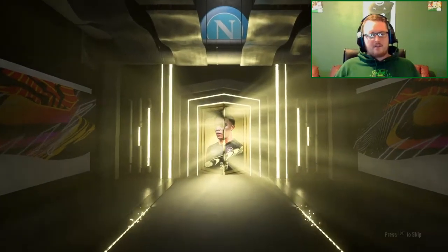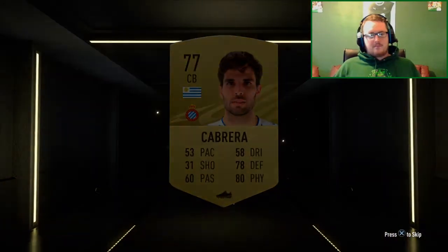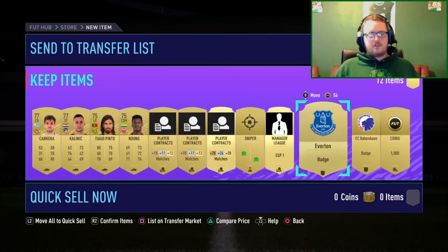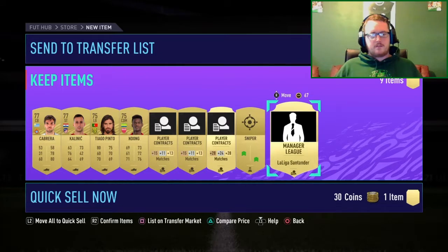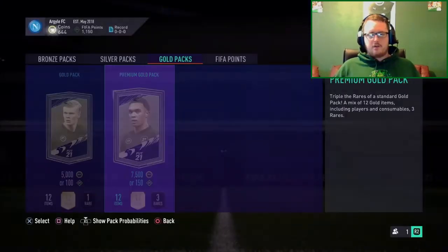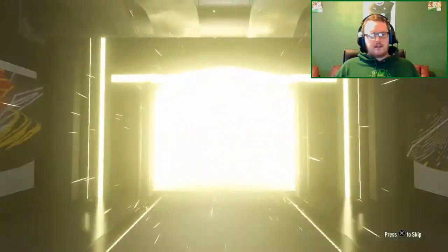Pack openings can either be really good or really bad. So far this is Cabrera from Espanyol — not fantastic. A thousand coins, we'll take that. Everton badge might get a couple hundred coins. And I'll quick sell that one for about 30 coins — nothing great.